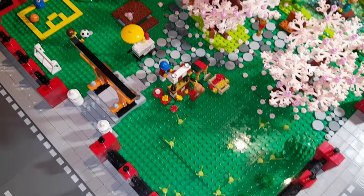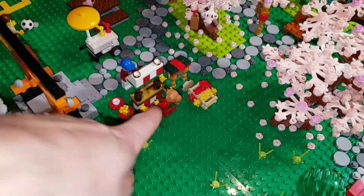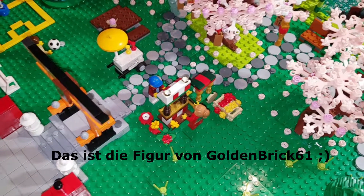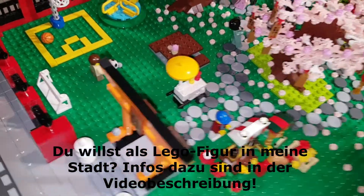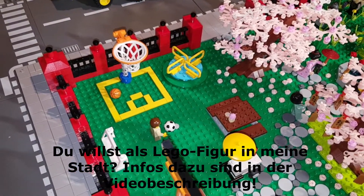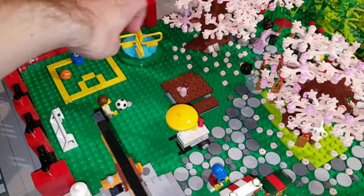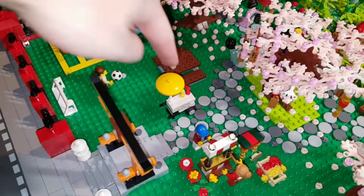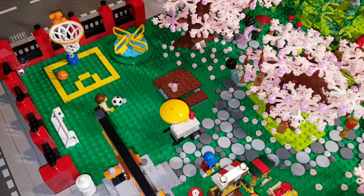Von der anderen Perspektive kann man sehen, dass ich hier einen kleinen Blumenstand hingesetzt habe, auch mit der Minifigur. Da hatte jemand geschrieben, dass die Person gerne eine Blumenverkäuferin sein möchte, deswegen habe ich das hier auch in den Park eingebaut. Hier kauft auch schon jemand ein paar Blümchen ein. Hier habe ich das Tor hingesetzt, und dort habe ich noch ein paar Spielbereiche hingebaut: Basketball, Fußball, ein Tor, ein Drehding, eine Parkbank, und hier vorne ist noch ein kleiner Verkaufsstand, wo vielleicht Bratwürstchen verkauft werden.